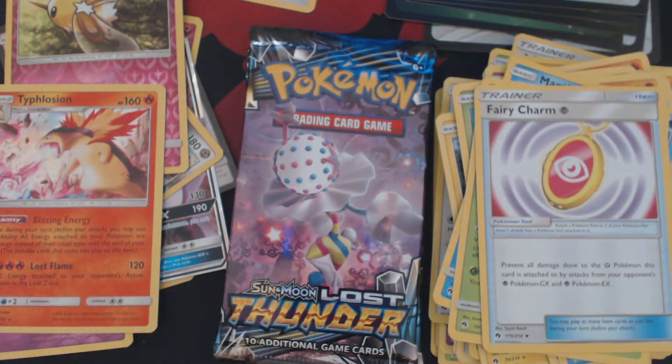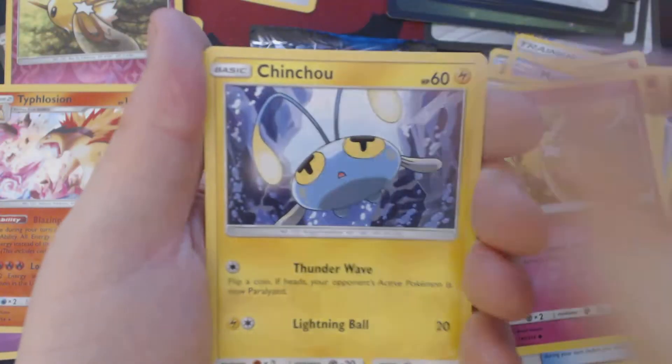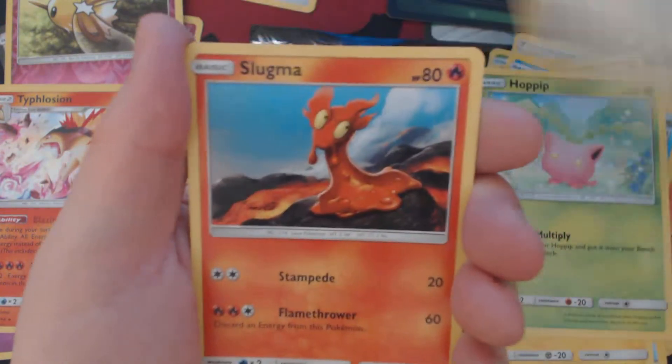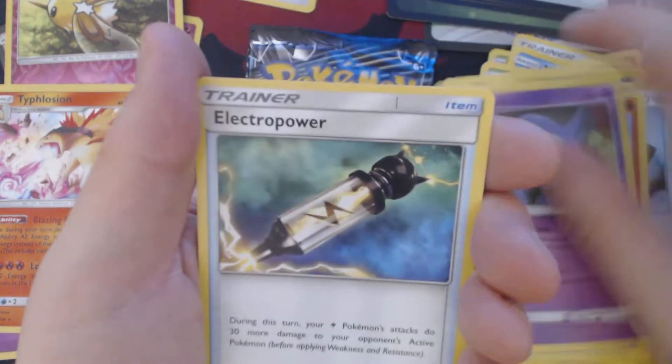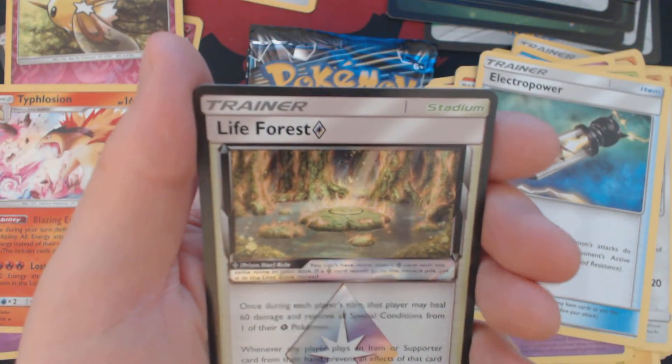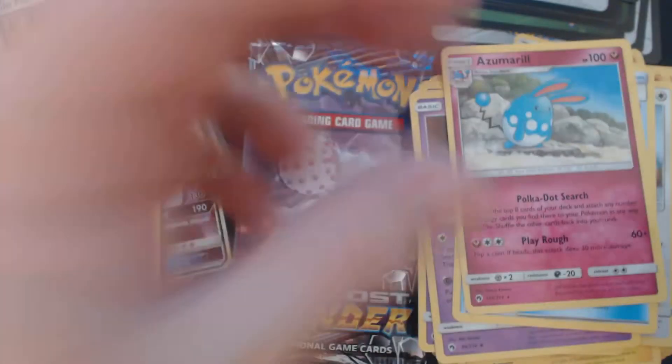We have Cutiefly, Chincho, Hopip, Fikipek, Slugma, Fire Energy, Lampent, Sableye, Electropower — ooh — Life Forest Prism Star, and an Azumarill. Two packs to go.